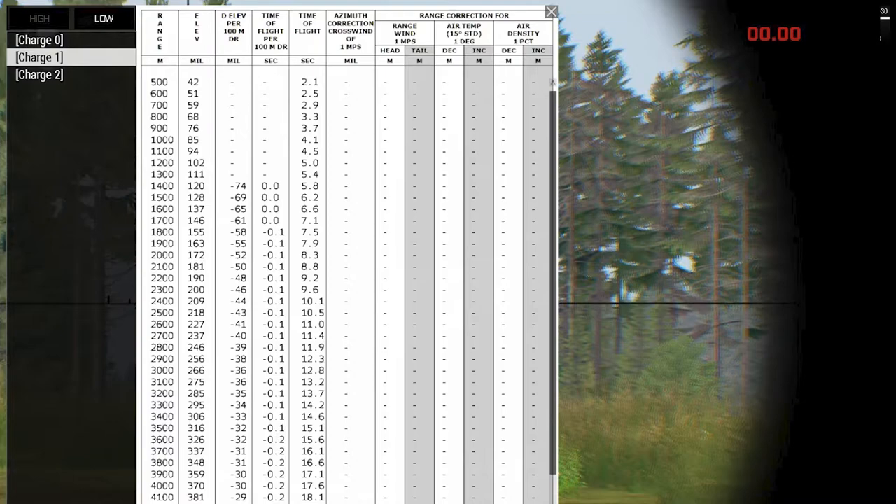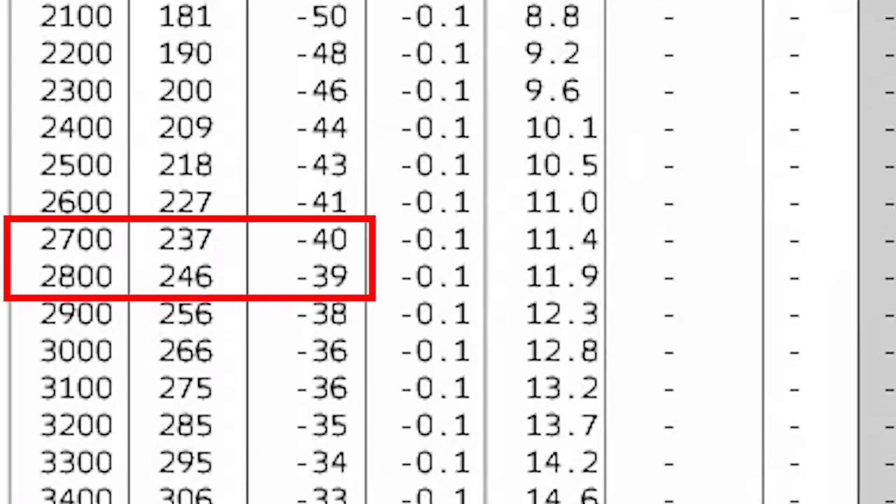Before we do any math, a quick note of something that actually did happen during our joint operation. Charges have limits on both range and elevation. With guns spread out, you may find that your gun cannot elevate the small amount more it needs for a high angle shot. If so, determine if a different charge is more suited and relay that information to your commander so that they can give you time to recalculate. Moving on — with our table, we refer to the low angle charge one tab and find our range. On this table, we note that the numbers for a target at 2,700 and 2,800 meters are provided. We must calculate our own starting elevation number. At 2,760 meters, we are just over halfway between the elevation numbers provided of 237 and 246.